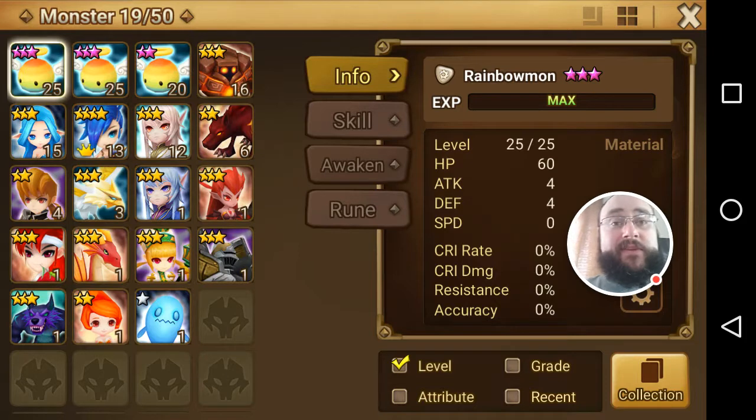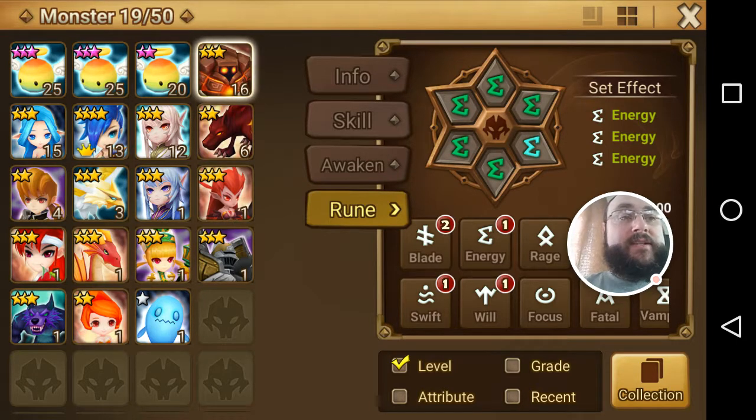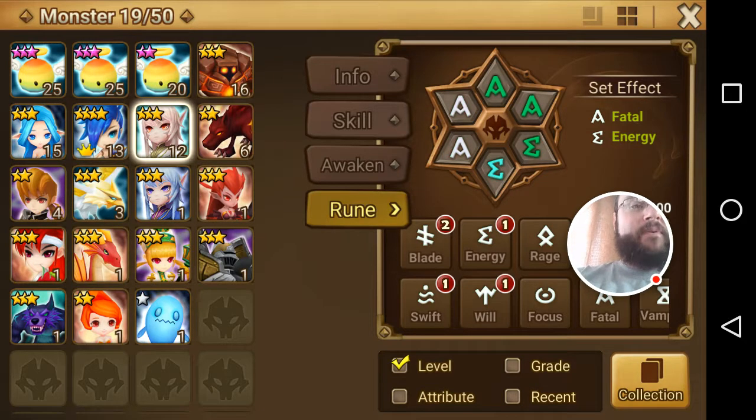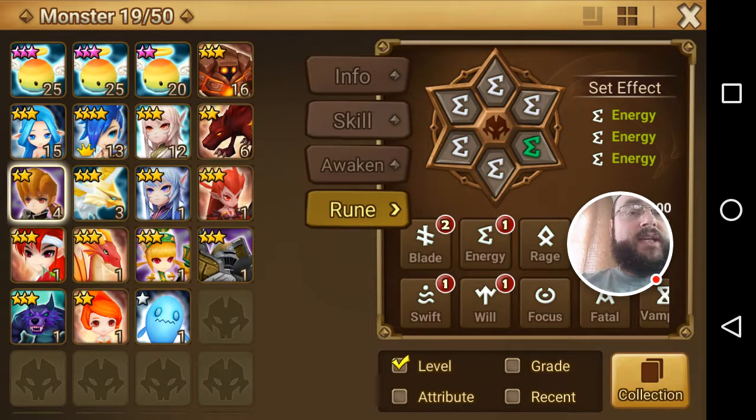Let me show you what I did do over this past week. I did grind out a little bit of the runes here. You can see we've got a full set there — full set with Fatal and Energy. I put Fatal Energy on most, with the exception of this guy who's all about hit points.